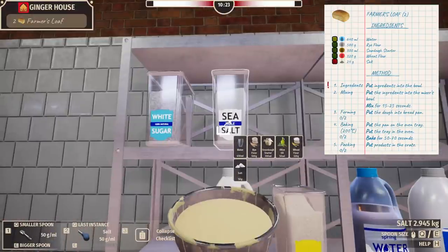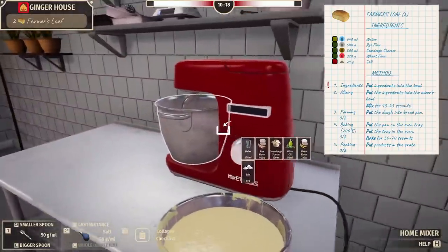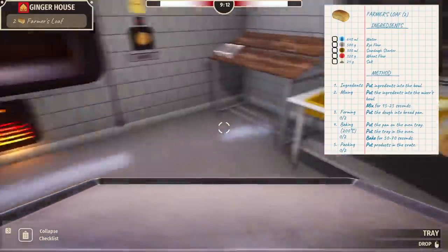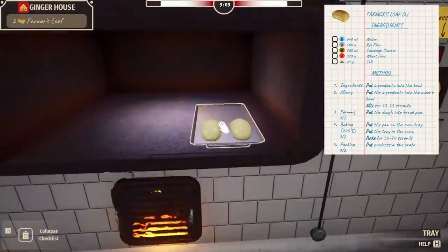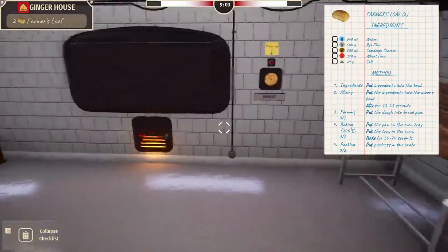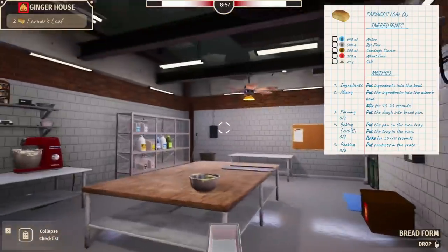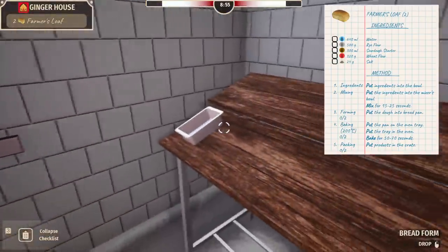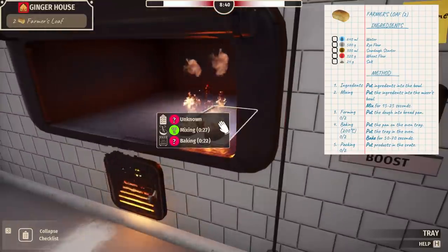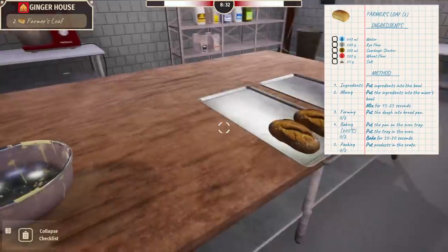I just put 50 grams of salt in — okay, well, it'll just be a little salty. Maybe it'll be more 'salt dough bread' but it's good enough. How long do we bake this for? 50 to 70 seconds — easy enough. Oh, it's a bread form — was I supposed to use that? Oh no, I was! I was baking for 22 seconds without it — is it supposed to do that?